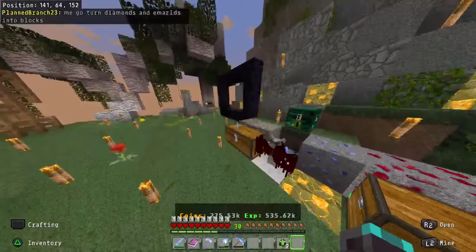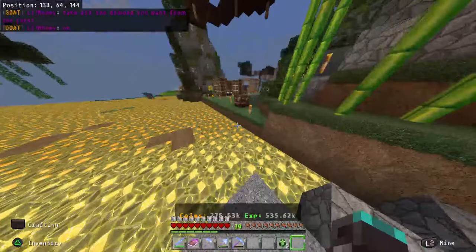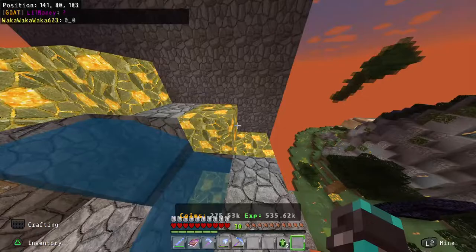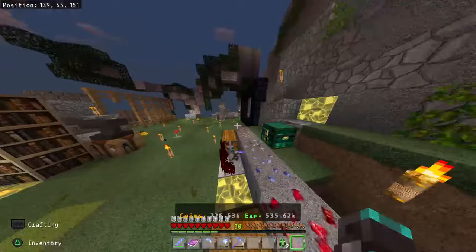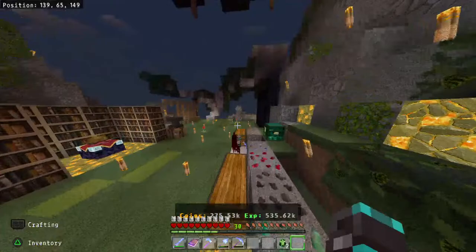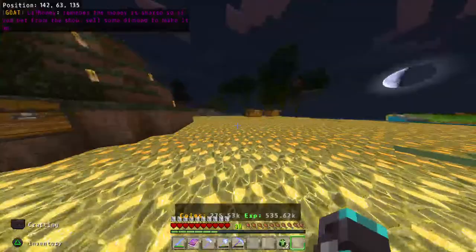I'd almost made it back to 300k. The other day I had 320k, but when I went to sell a stack of diamond blocks I accidentally clicked the green 'buy' button instead of sell. That bought a stack of diamond blocks and subtracted 120,000 from my bank. I was pretty upset about it.